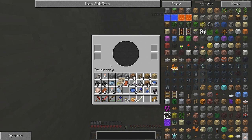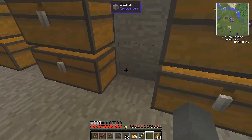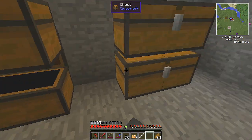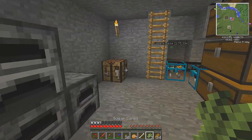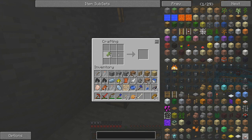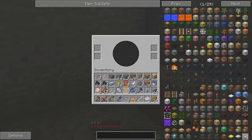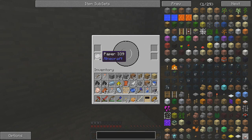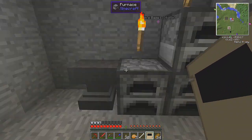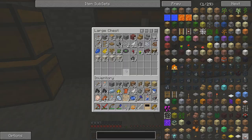Now that we got that, maybe if we make paper — do we have any reeds or sugarcane? Yeah we do. Leave some so we can grow more. And bada bing bada boom — got some paper. Put it into here. Oh, it worked! We got a linking panel! Now we need — okay, so every time we make a linking panel it uses up all the ink. So now that we got this, I can put it with a piece of leather to make an unlinked link book, which is something we're gonna need.